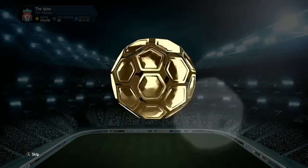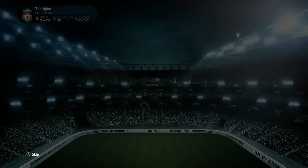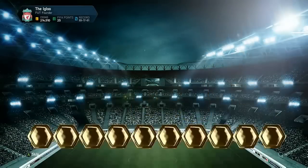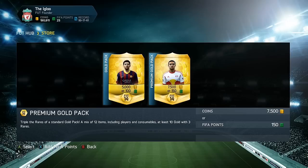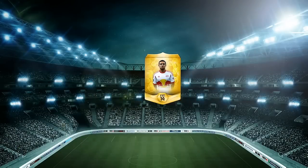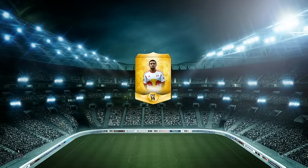It's frustrating this year that a lot of high-rated players aren't worth that much, especially defenders. For example, Thiago Silva, who is 87-rated, is only worth around 30k whereas last year he was worth around 100k. And as you can see here, another Joe Hart.